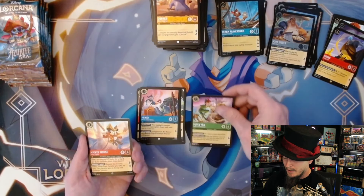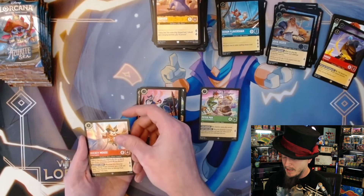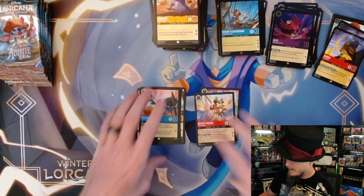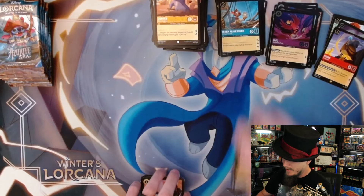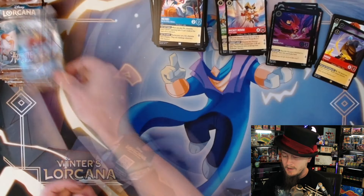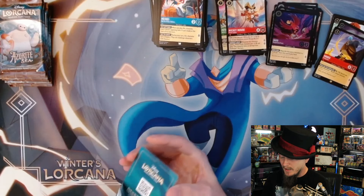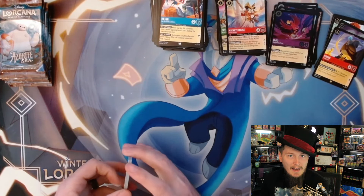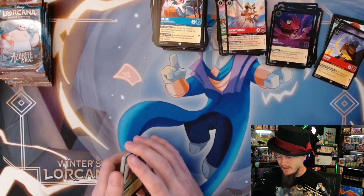Starting with super rare Peter Pan and super rare Mickey Mouse, with a foil Iago. Not bad - Mickey Mouse is my first of that particular super rare. On one hand it's a little disheartening to pull the first copy because then you're like, man, I still have to get three more of these things.